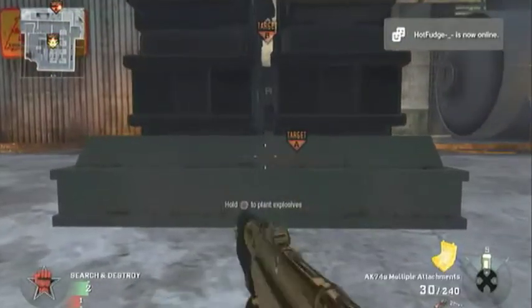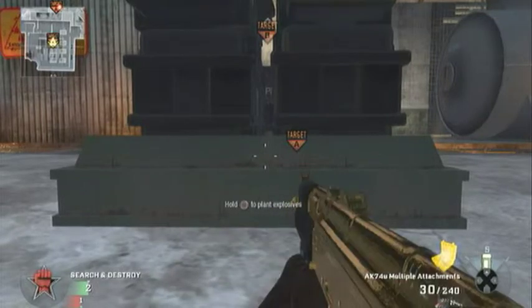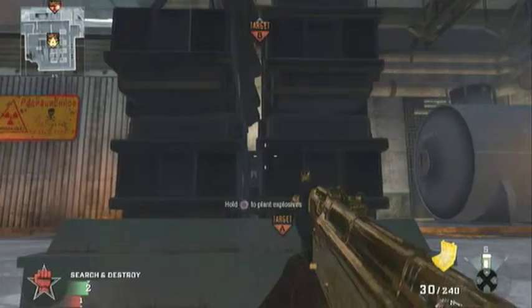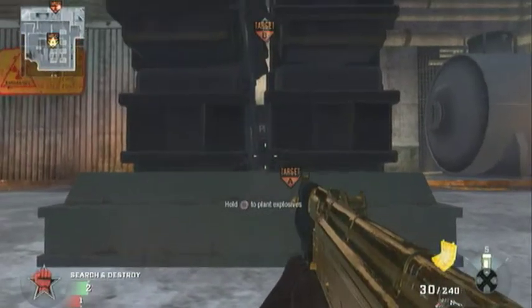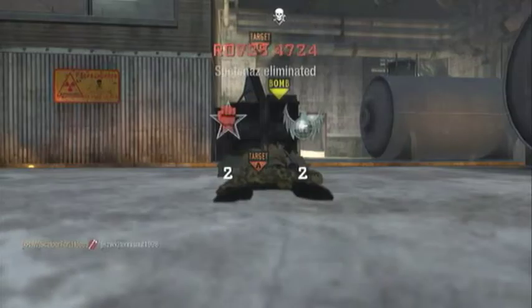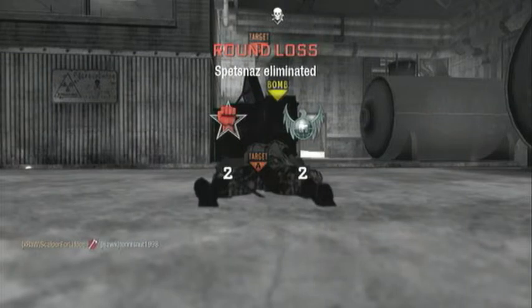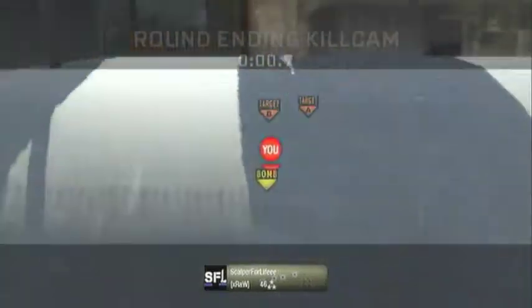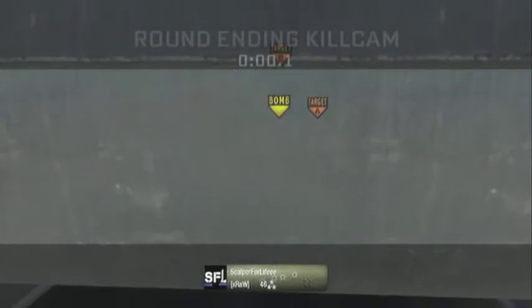For B, you're going to want to plant it on the edge of the bomb for B, right here. There we go! Thank you guys — please rate, comment, and subscribe for more bomb spots and more videos. Please tell me what I should do more of, give me more ideas. Thank you, bye!